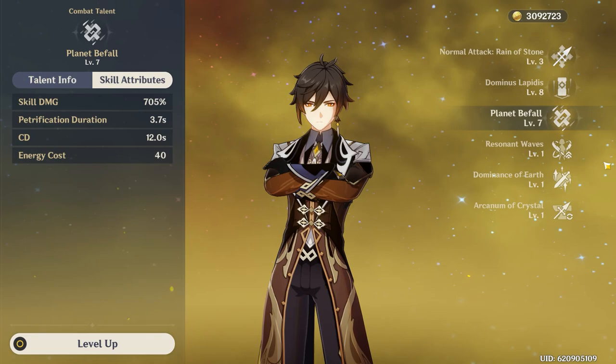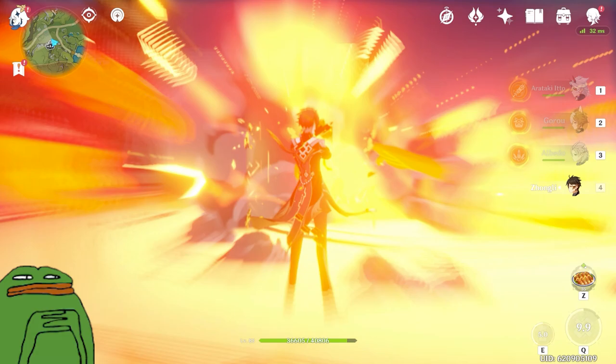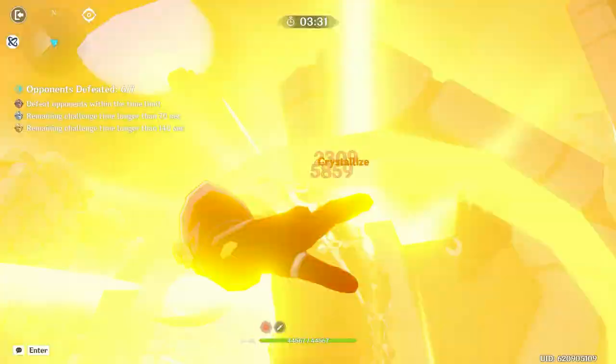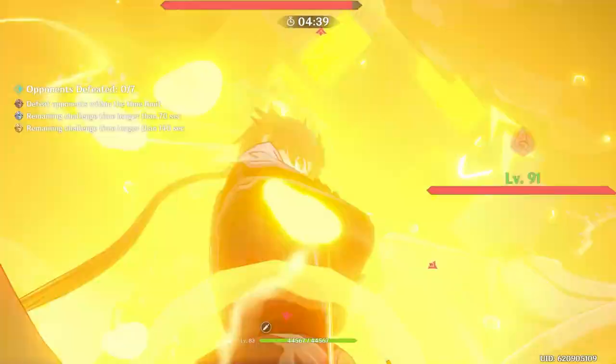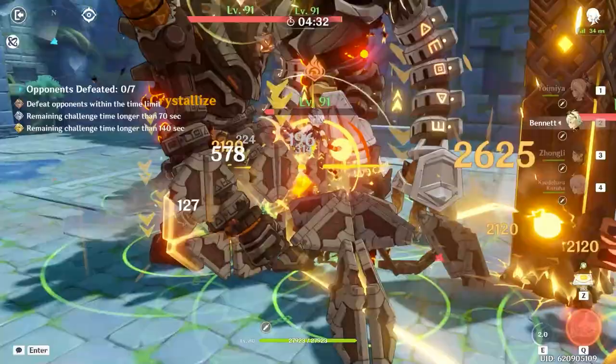Now onto one of my favorite elemental bursts in the game — Zhongli's elemental burst is crazy. Basically what it does is drop a massive planet on the enemies in front of you. It has massive damage scaling at about 769% at level 8. But beyond that, any enemy it hits is afflicted with an effect called Petrification, which no other character in the game can inflict. Petrification is a completely un-overrideable hard CC status that any non-boss enemy in the game can be frozen by, except for second form Kairangi.